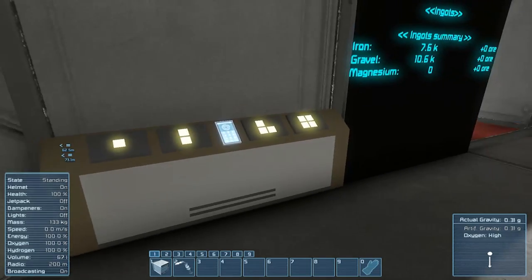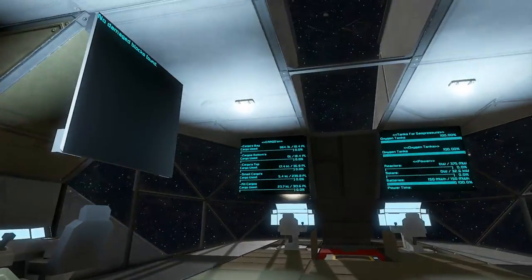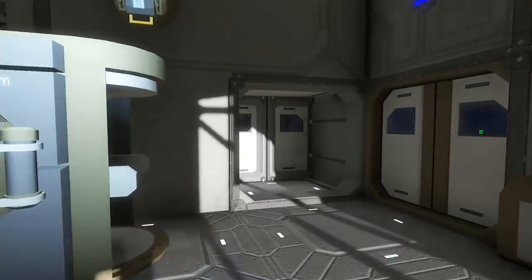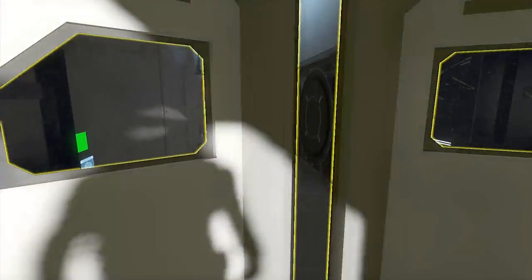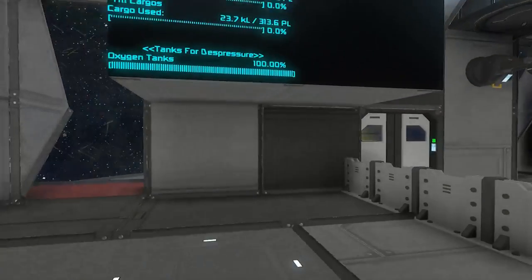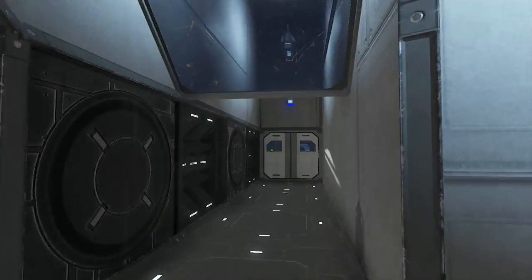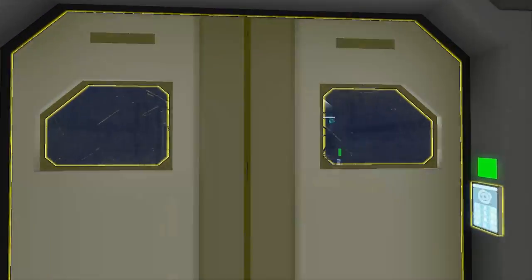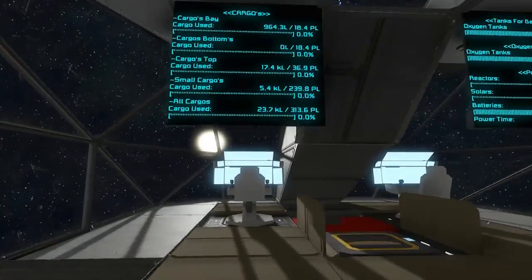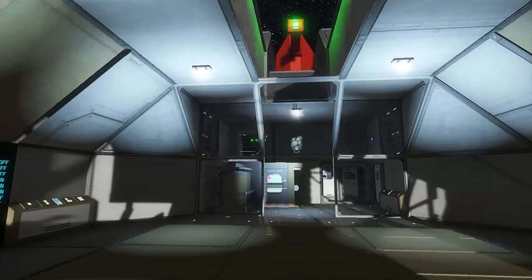So: bridge light, air vent, depressurize, all lights, all doors. We've got all of our information panel — this is the bridge, obviously. I think we pretty much explored everything there is to see on this ship, which arguably did have a lot more to look at than I expected. So that is it for this one — let's move on to the next.